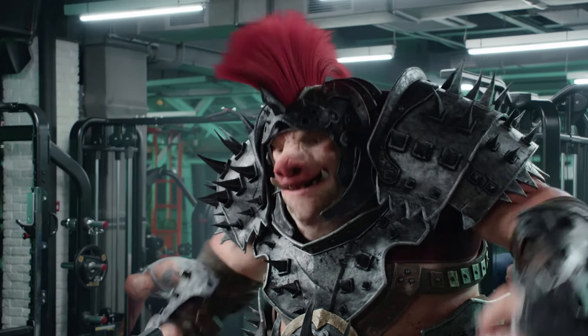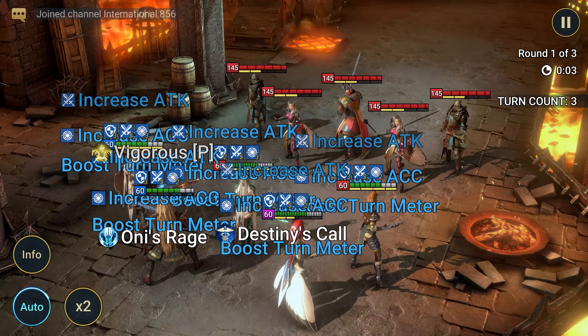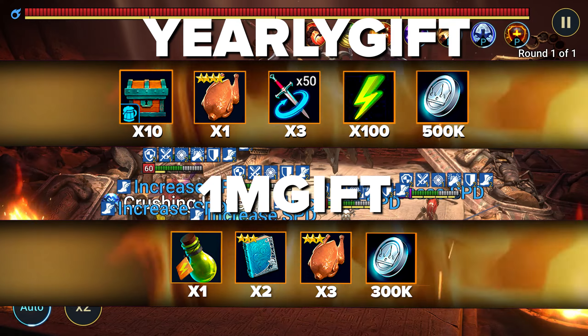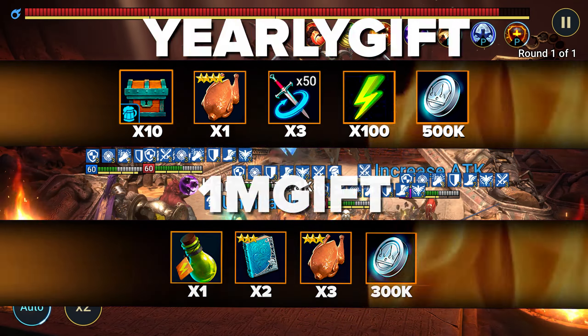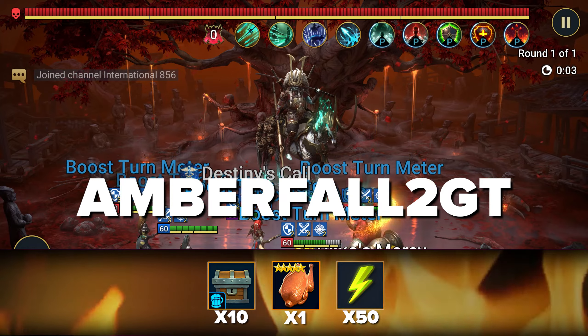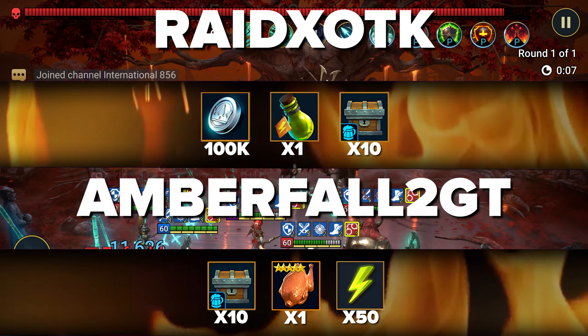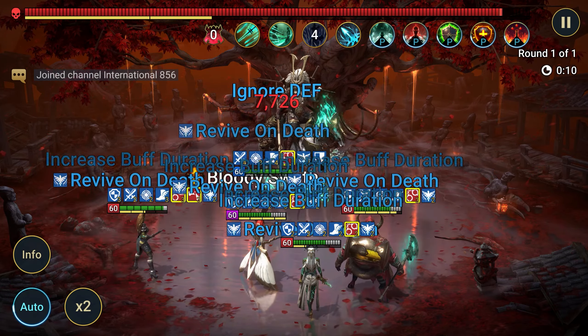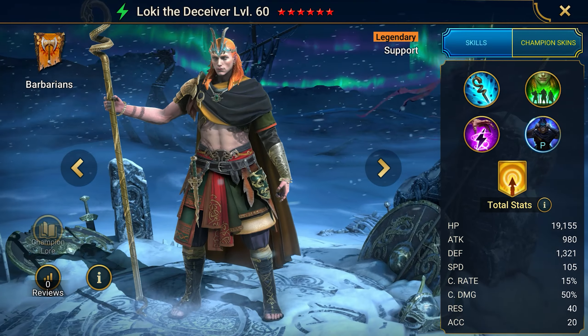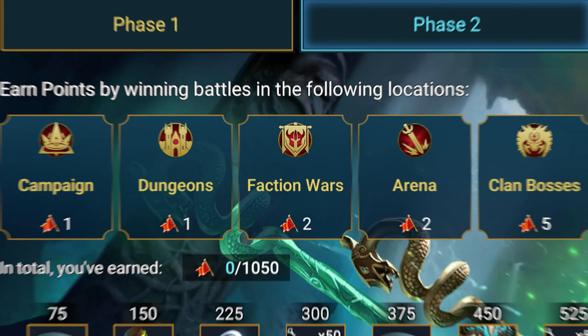Now it's time to reveal the promo codes for all users. There aren't many but they provide a lot of resources. The codes YEARLY GIFT and 1M GIFT provide extremely useful resources that will help a newbie quickly level up multiple champions to max level. AMBER FALL 2GT and RAID XOTK are two promo codes for useful resources that have already appeared in my videos — grab them because they're about to expire. The Loki Chase is still active but will end very soon: log in for seven days in a row and grab the legendary Loki, who will help you complete many activities.